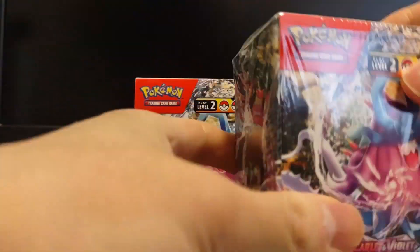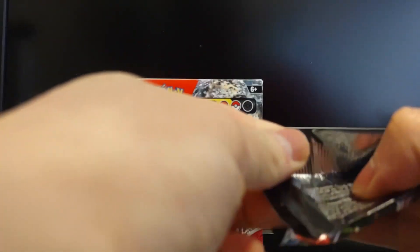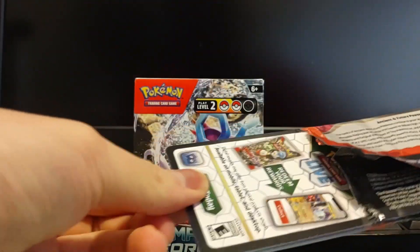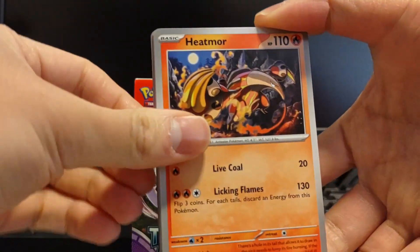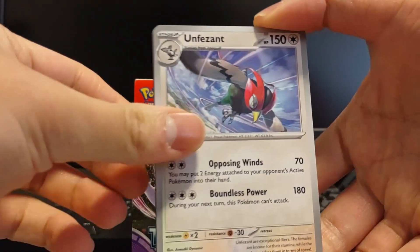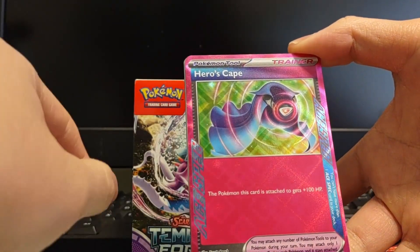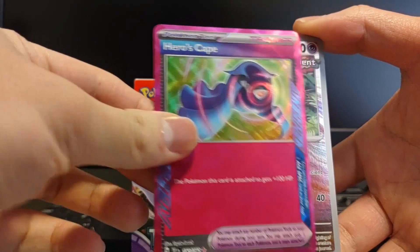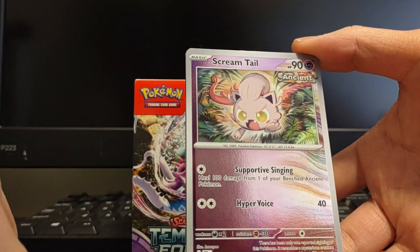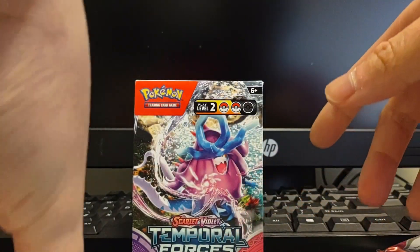Let's open up a pack — this pack came from winning one round. We got Metal Energy, Turtinator, Fudud, Veldum, Heatmor, Shaw's Book, Perilous Jungle, Unphysand. Oh, Hero's Cape! It looks so different — just like a pull. Hero's Cape, the first ace spec of 2024! The Pokemon that gets this card attached gets 100 plus 80. We got an ace spec and the Scream Tail supporter — heal 300, heal 100 damage from one of your bench Pokemon, and Ramble Vast. One ace spec — I don't need to open up now.